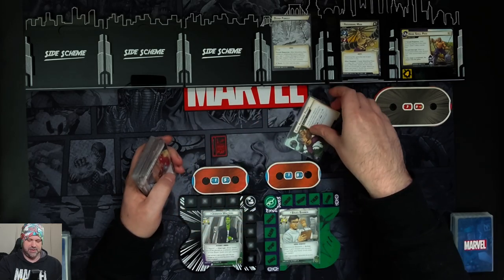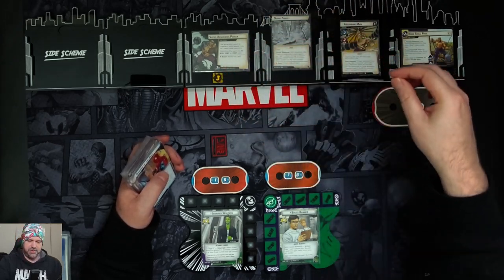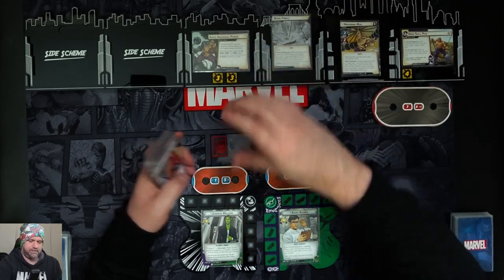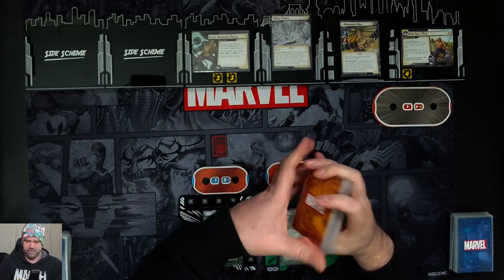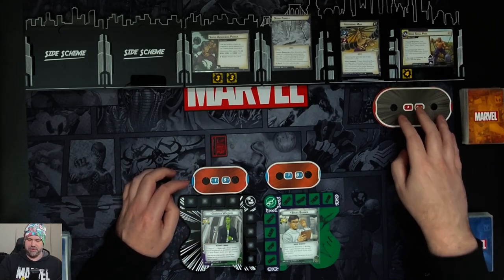Super Absorbing Power comes in with three threat per player, so six threat. It gives him all the traits of Ice, Metal, Stone, and Wood. We shuffle up the encounter deck. Absorbing Man is coming in with 15 health per player, so 30 health.